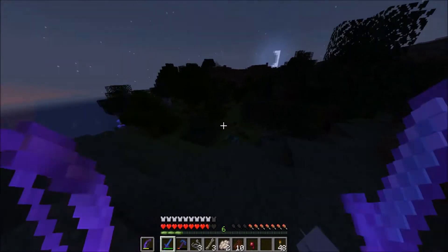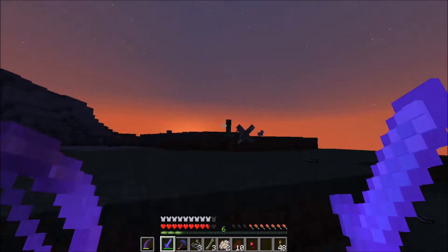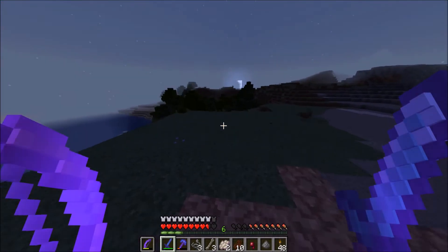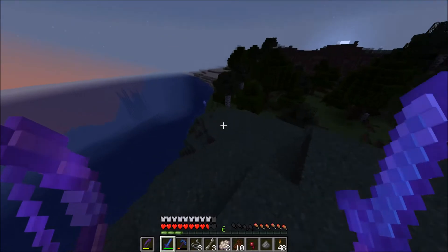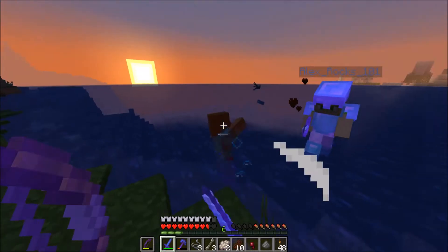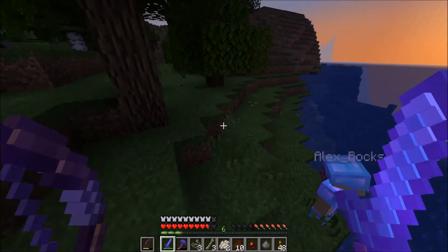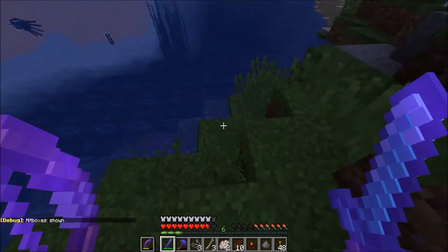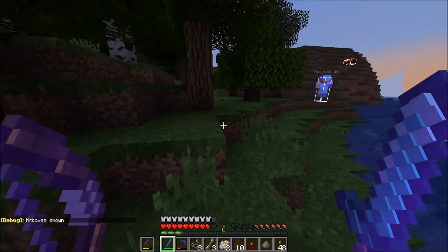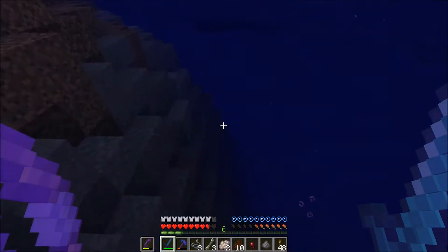I'll be there in a second, just fighting off some mobs. Well, that's a bummer — my bow's gone. That's a really nice bow. Let's go look for it. Where were you standing? I was like right here. Did you happen to pick it up by chance? No. It's not in my offhand. Let me turn on hitboxes to see if I can see it. You can see dropped items with hitboxes on. If I can see it — could be in the water as well.